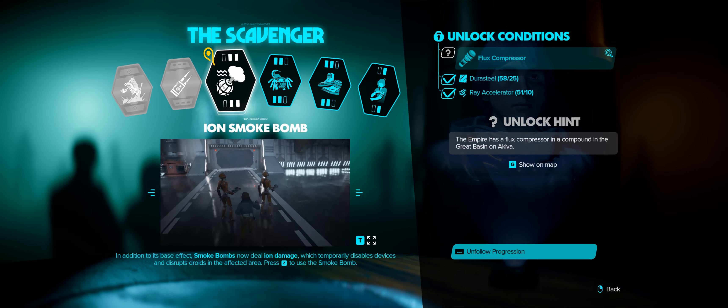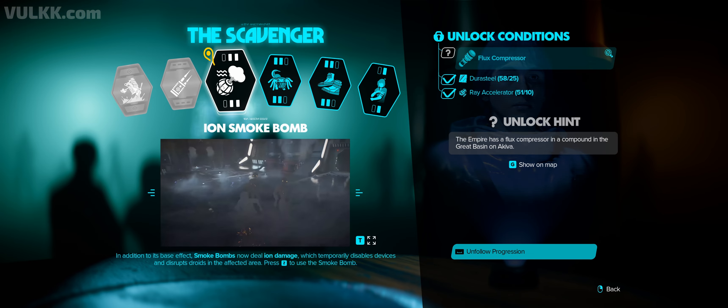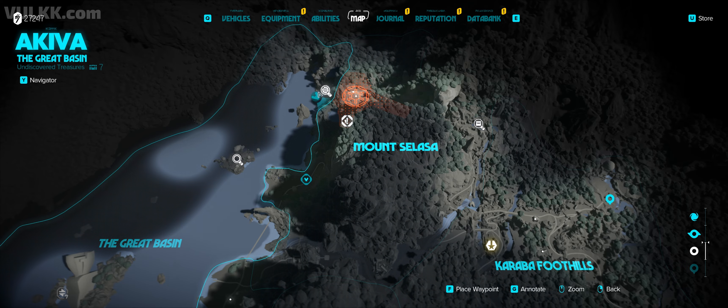Greetings! In this video we are hunting for the Ion Smoke Bomb unlock and for that we need the Flux Compressor. The area we have to visit is all the way up here in the Great Basin on Akiba.